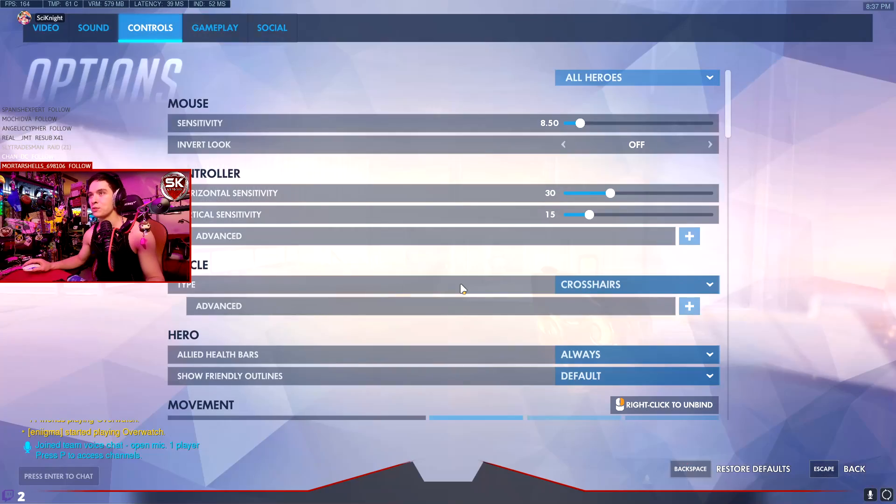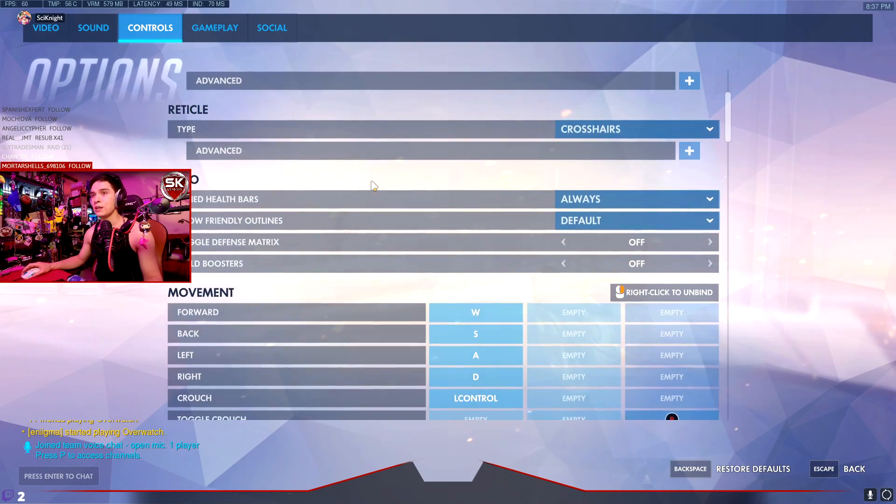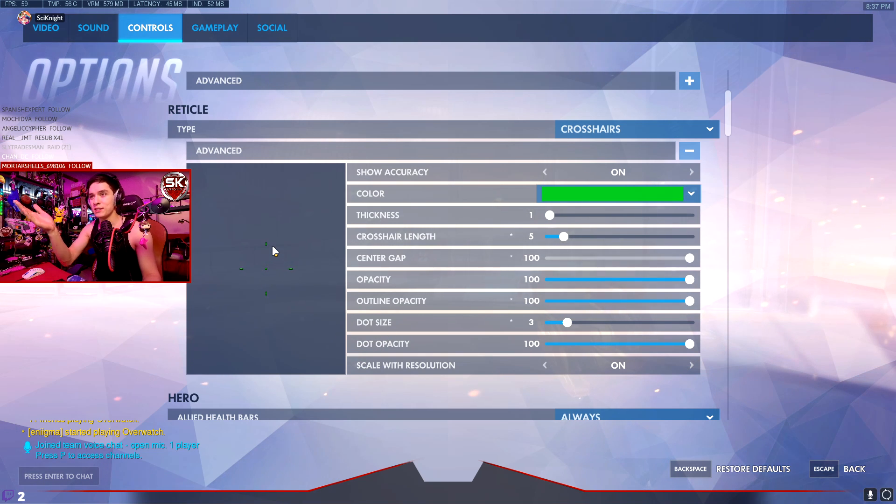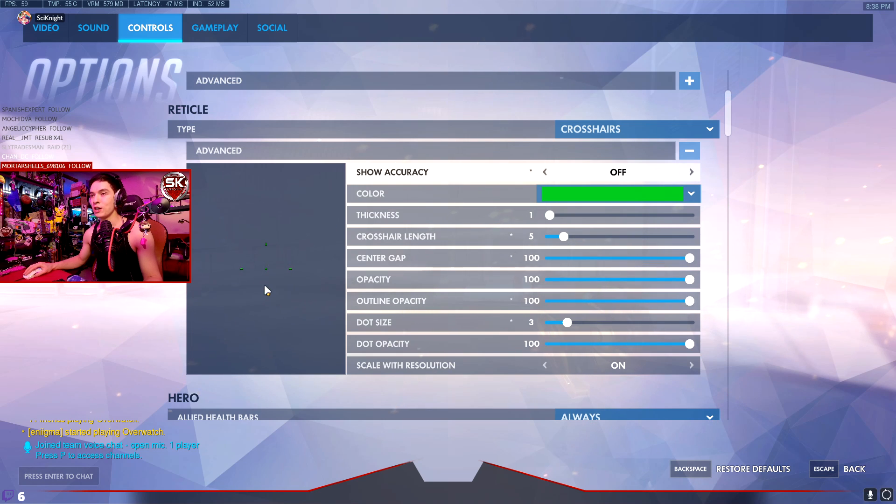On D.Va specifically, let's scroll down here to crosshair. The important setting that everyone misses - and it seems obvious to me - is 'Show Accuracy.' This top setting here: Show Accuracy has to be on. If you have Show Accuracy off, then it's just going to be whatever size you set and it'll be the same crosshair both inside and out of mech. But when you have Show Accuracy on, D.Va has no bloom or recoil on either of her weapons - the pistol or her scatter cannons - so in mech it shows the extent of the spread pattern, giving you the spread-out crosshair, and then when you're out of mech shooting with the pistol it comes down to that nice tight crosshair for long-range precision shots.